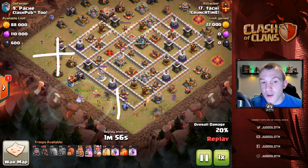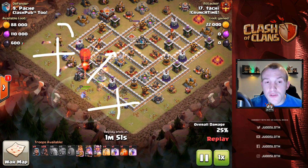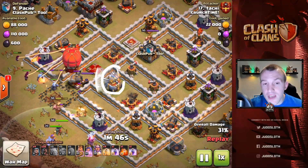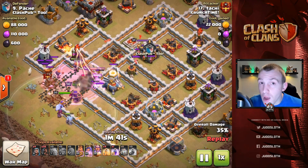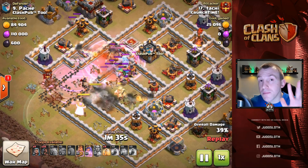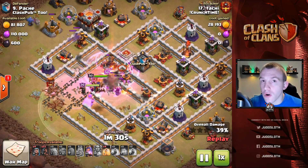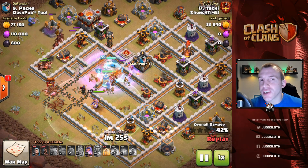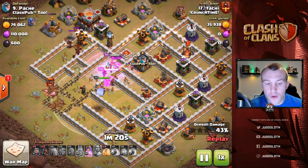We have a Golem and Wizards on one side, Golem and Wizards on the other, with good bounce value from a Bowler up there, which allows our heroes to come into the center of the base. That lets us get the Eagle Artillery, lure the Clan Castle troops, take out the enemy Queen, and take out the enemy King — those are the three main things you need down for a hog attack, because your Hog Riders are not going to fight back.